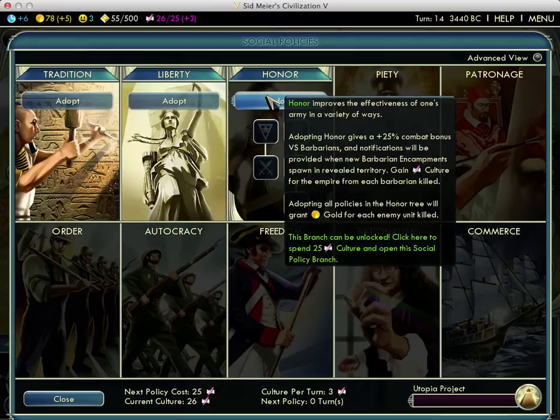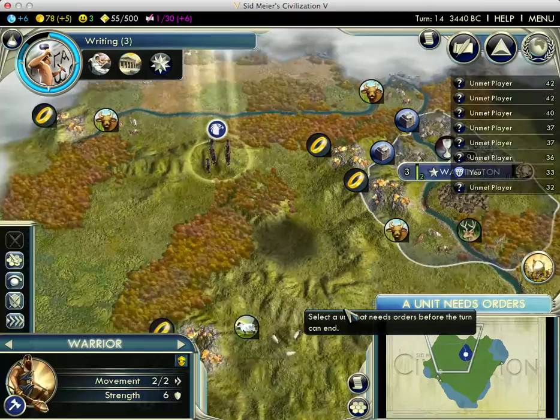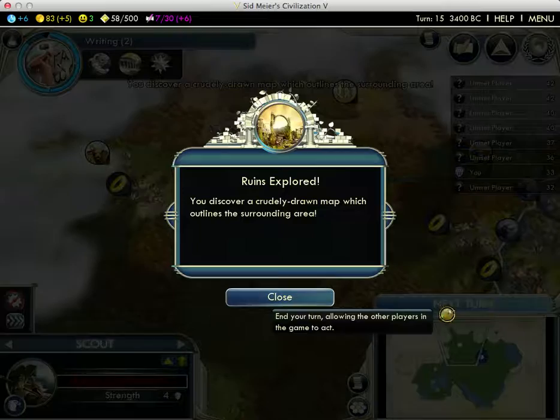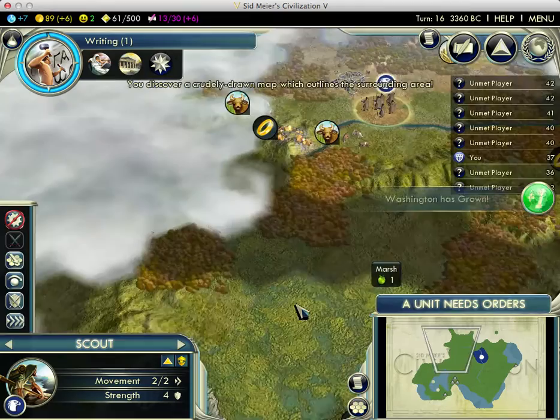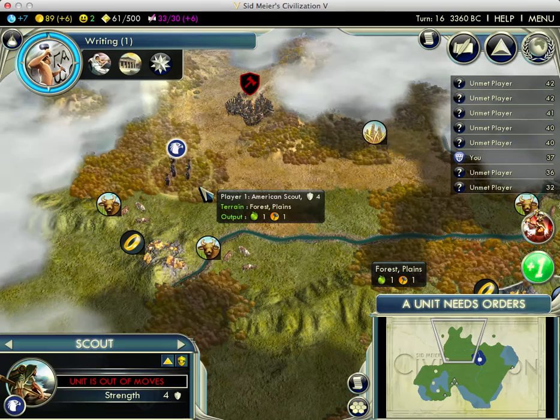Adopt a policy — ruins over there. We're going to grab Tradition. Next policy should be in five turns — excellent. We get a map from ruins. That's different too. Good to know. 20 culture — that's new too, and it really helps. We got writing, and we can adopt another policy.